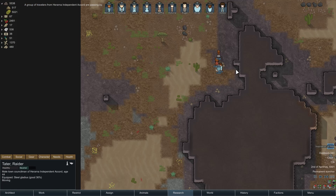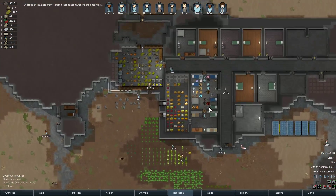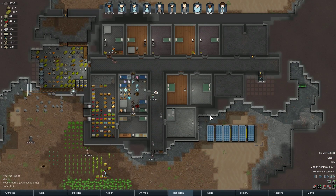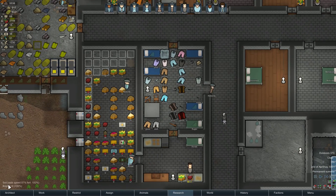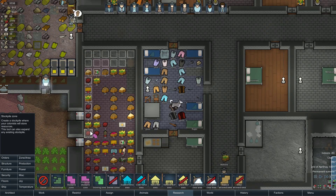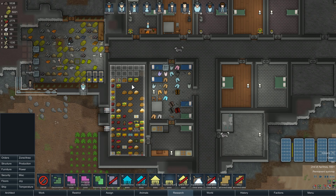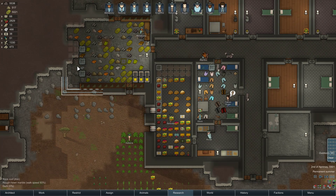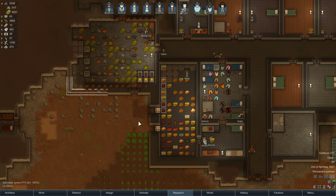Alright, a group of travelers — they're just passing by, not coming to hang out. I think I need another table. Just let everybody do their thing. This zone can be expanded even further — that's that whole stockpile zone.